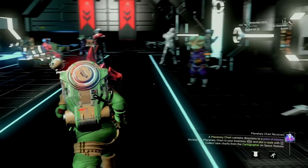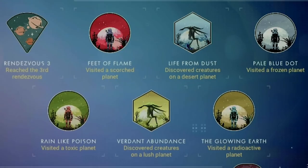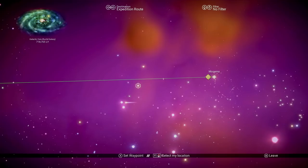The next series of milestones center around biomes. In Phase 3 you'll see milestones for visiting a scorched planet, a frozen planet, a toxic planet, and a radioactive planet. Don't forget to scan fauna when visiting a desert planet and a lush planet as well. These are simple enough to knock out as you make your way to each rendezvous checkpoint.